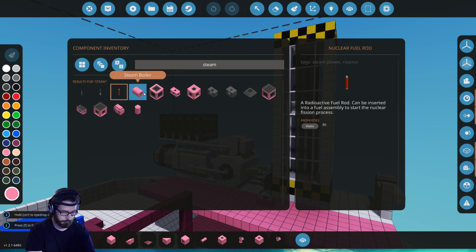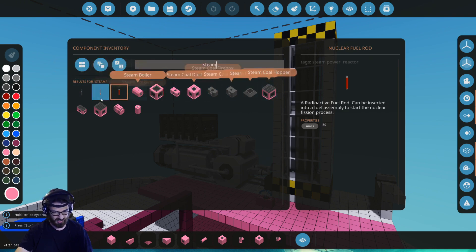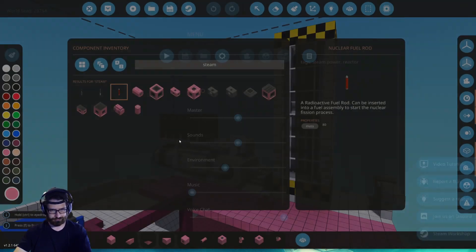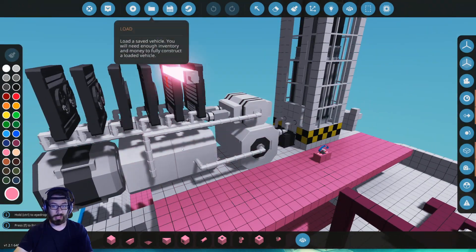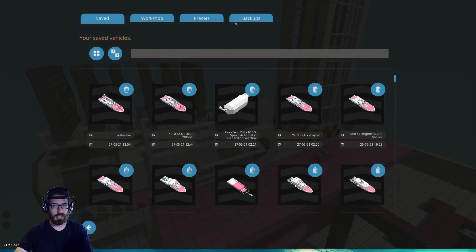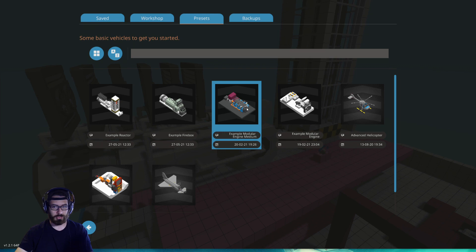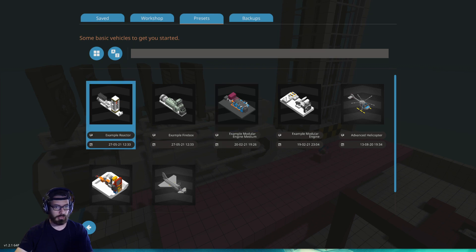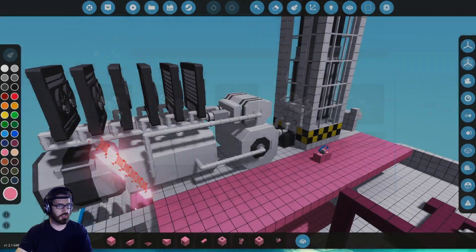Now, this is very early into this update, so we don't know if there are any hot fixes yet. But what we've got to figure out is how to make all this into that, and to make power. Basically, what we're going to do is look at this. Anybody can get this — it is in the presets. So there's the firebox example, the modular engine medium example, the reactor example, etc. You guys all know about this by now, I'm sure.